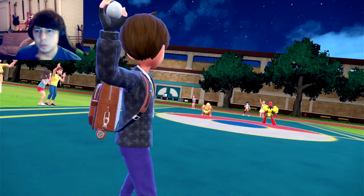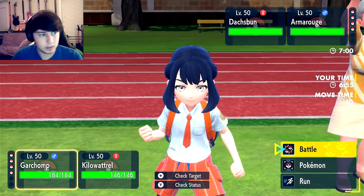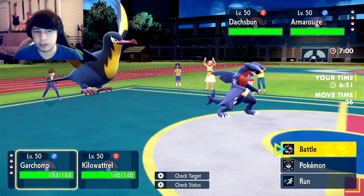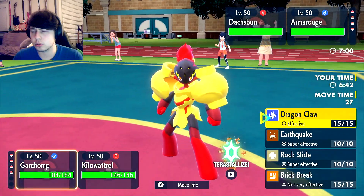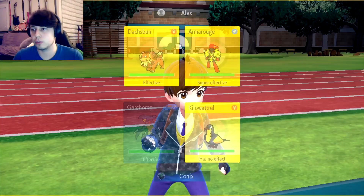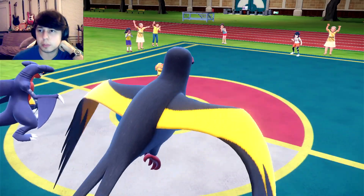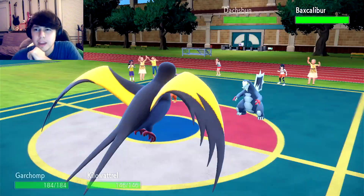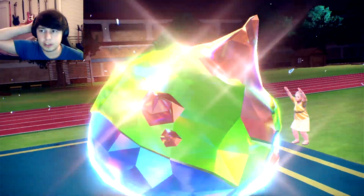Armarouge and Doxbun — okay. How fast can Armarouge be? Assuming Timid max speed, it's 208, so it is faster than Kilowattrel. I think I'm still okay to Earthquake. I believe if I just Terra Ground — even if Doxbun goes for Play Rough on my Garchomp, it's not going to be super effective anymore. Baxcalibur — this is a great turn for me. Play Rough shouldn't do that much at all to Garchomp here. And we've just removed our Ice weakness, so even if it has Ice Shard it shouldn't be able to finish us off.